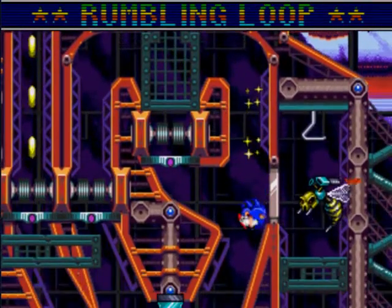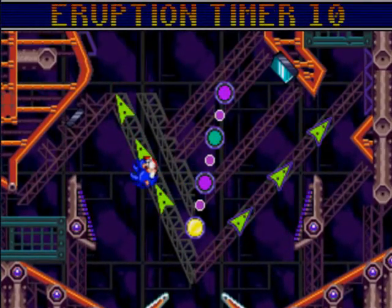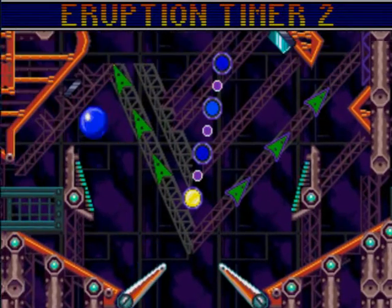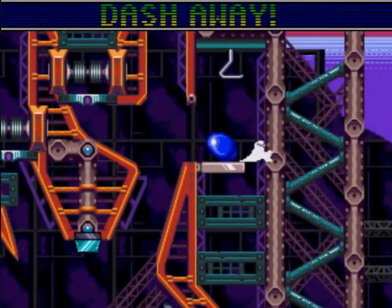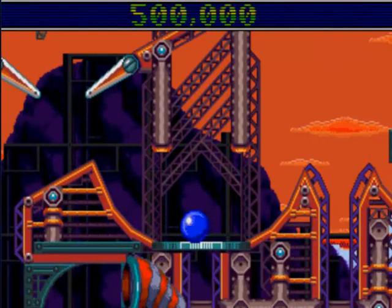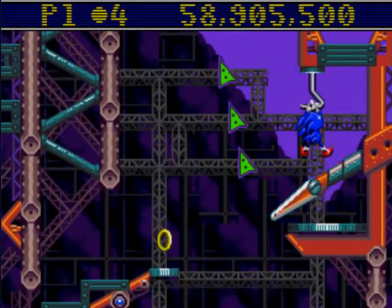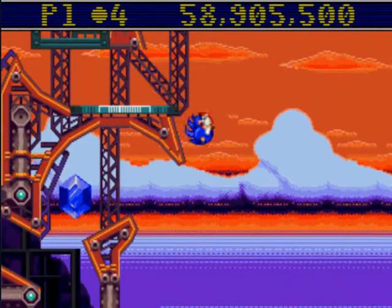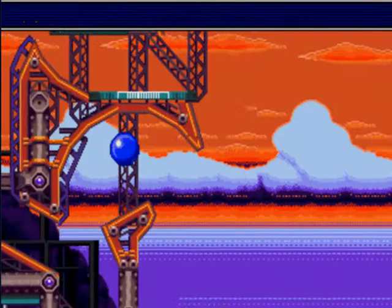Background music there. Also, those targets — my commentary is getting horrible, it was better in the first take. Those targets here give you a bonus if you hit them all. It's a bonus for hitting the targets. All you gotta do is dash up there and get emerald number one. Dash up there and get emerald number one, then fall down this way. It's the emerald I had trouble getting before. Okay, take two — can we try this and not mess up? There we go, third time's the charm. Emerald number two.